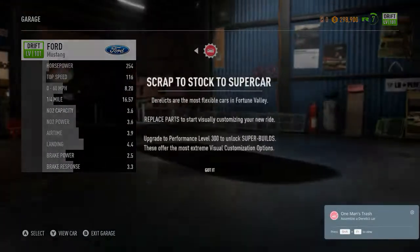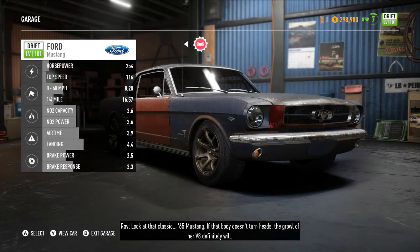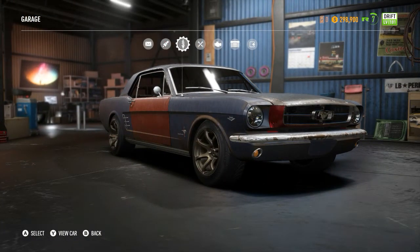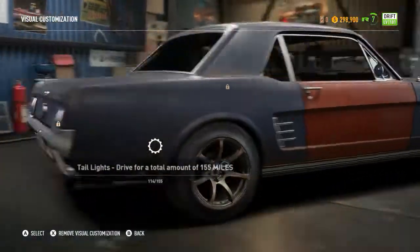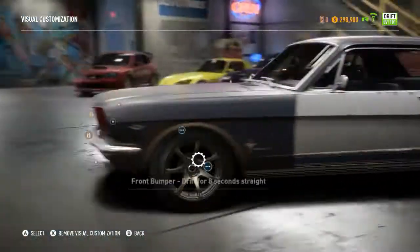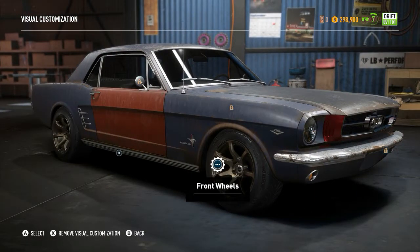Look at that classic '65 Mustang — 300 credits to build as a drift build. Unfortunately I don't have the ability to completely customize it yet because I haven't done the required things like three jump activities with two-star rating or defeated a road racer. This may take a while to build properly, but it's nice to have as my first derelict vehicle. Next up I'll probably try the 240Z. Hopefully this has been helpful — thanks for watching, see you in the next one.